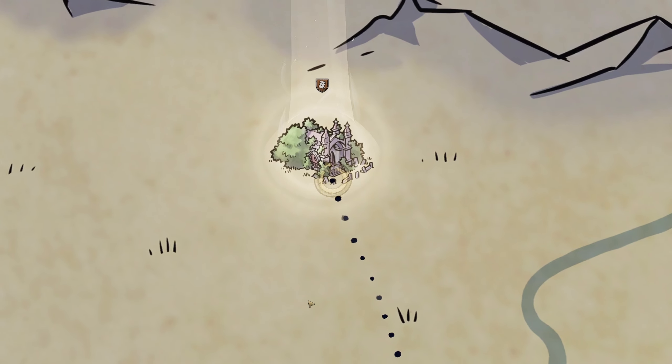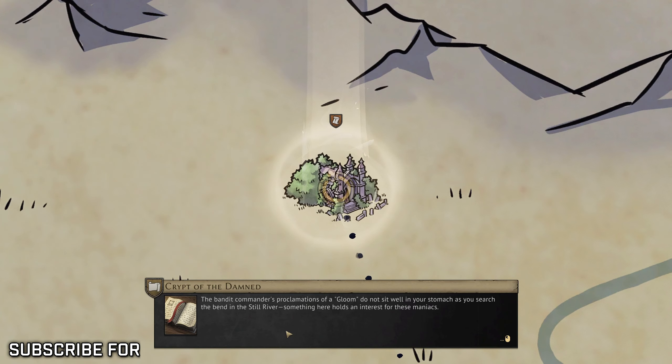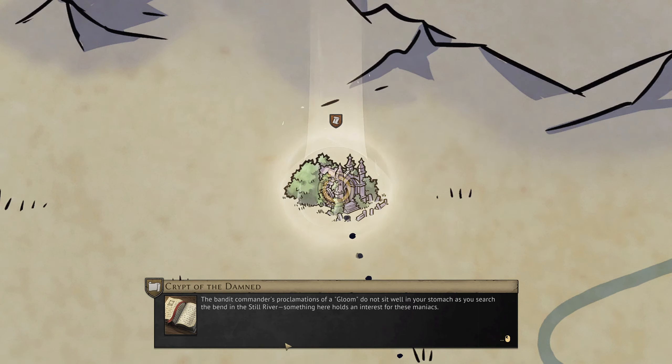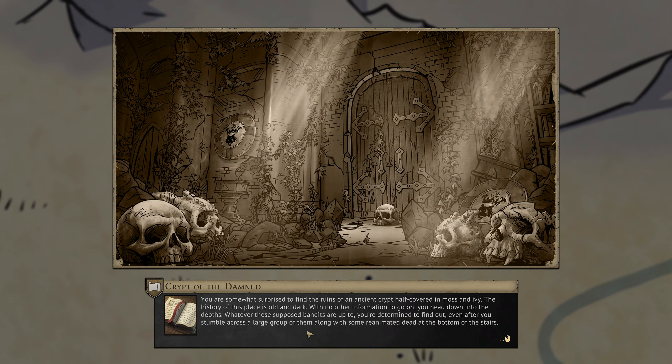It's a shame Scarlax isn't with us. The Bandit Commander's proclamations of gloom do not sit well in your stomach as you search the bend in the still river. Something here holds an interest for these maniacs. You are somewhat surprised to find the ruins of an ancient crypt half covered in moss and ivy. The history of this place is old and dark. With no other information to go on, you head down into the depths. Whatever these supposed bandits are up to, you're determined to find out — even after you stumble across a large group of them, along with some reanimated dead at the bottom of the stairs.